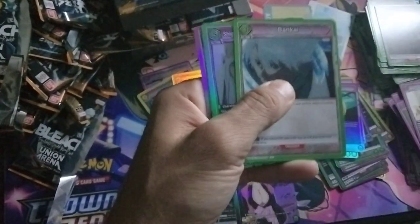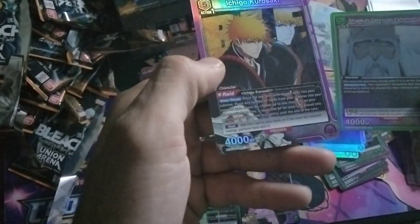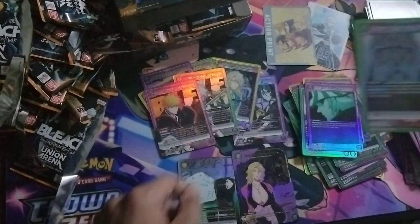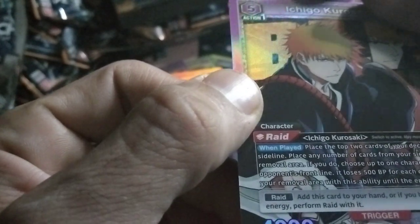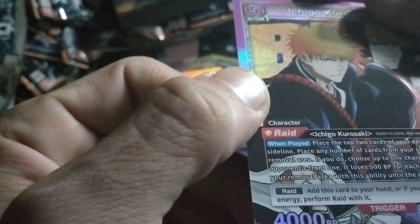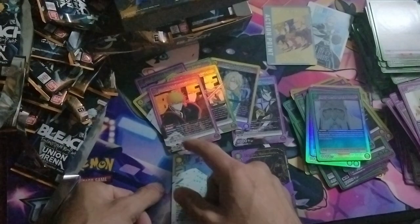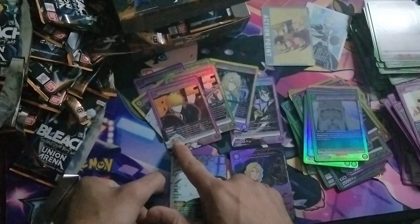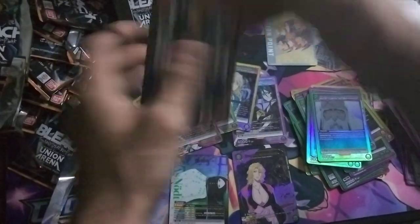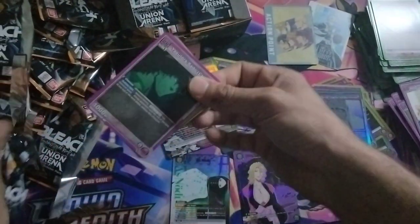Here's the first pack of the second box — we got Ichigo Kurosaki, really nice. He's purple. His ability: place the top two cards of your deck into your asylum, place a number of cards from your sideline — if you do, choose up to one character on your opponent and they lose 500 for each card placed. That's really really strong. For four cost you need eight but you could remove a four cost — though he's not an impactor so he might be situational.